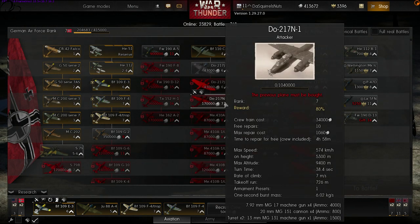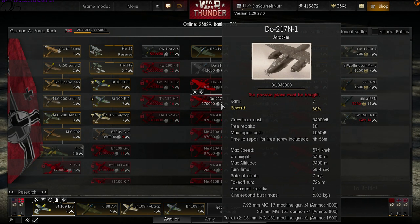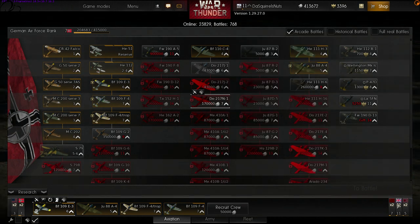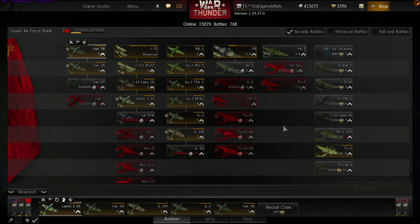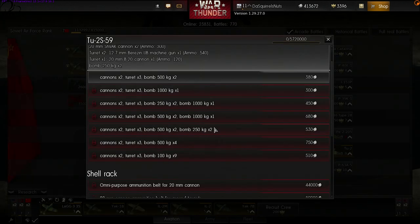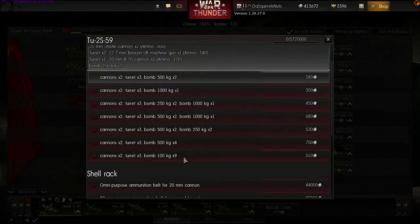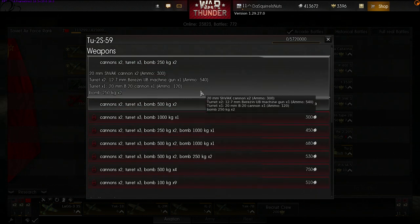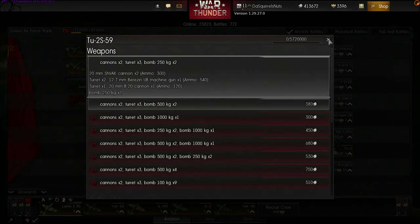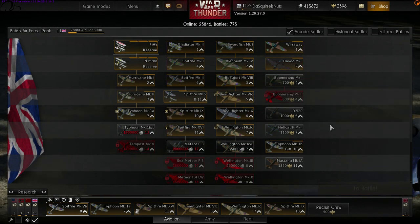The N-1 variant was known as the Night Interceptor — I wouldn't like to come up against that thing. On the Soviet side, not a great deal of change. The Tu-2 bombers now include several modifications, including some heavier armour. The aircraft pretty much unchanged otherwise, carrying 900 kg bombs. Not a lot of change in the Soviet lineup.